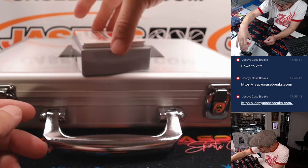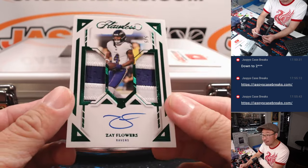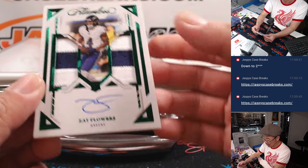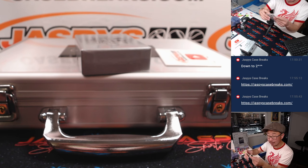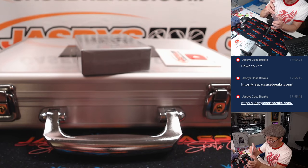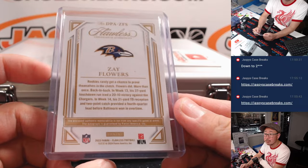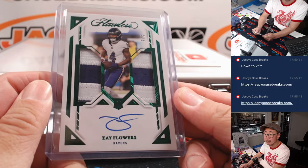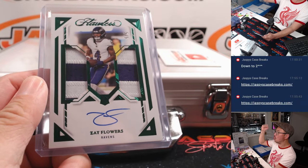I think we've got one more train whistle. Another green foil, 5 out of 5 — Zay Flowers, two color patch and autograph for Aaron B. and Baltimore. Another train whistle for you, Aaron. All aboard the Big Hit Express!